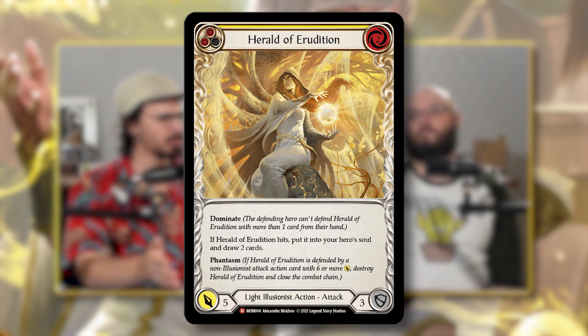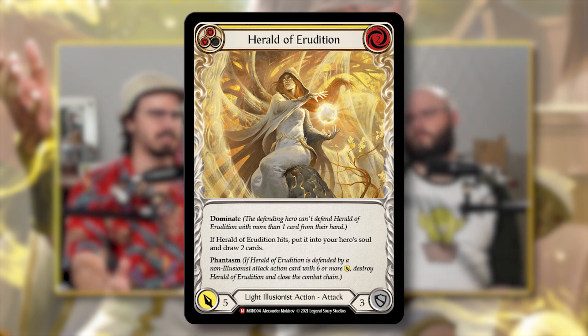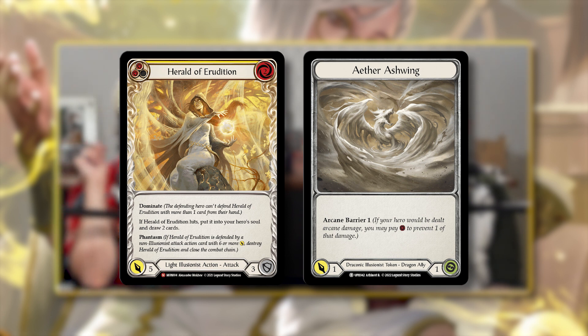I want to make it very clear that he didn't straight up miss that — we did take it into account. So that ended up being a win. Something I wanted to point out for this game specifically is a really interesting ruling use case for Heralds in general. Herald of Erudition: when it hits, it goes into your soul and you draw two cards — similar to most heralds. Herald of Protection creates a spectral shield, War Tune Herald just goes into your soul with no other on-hit.